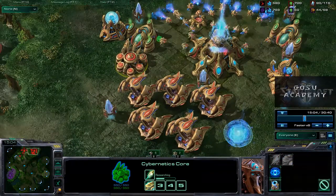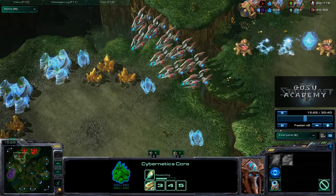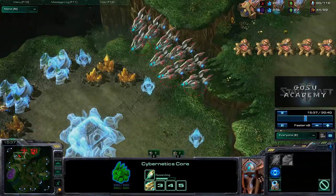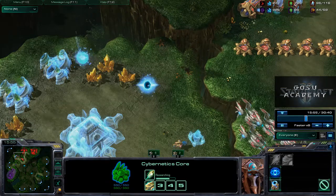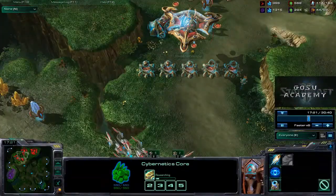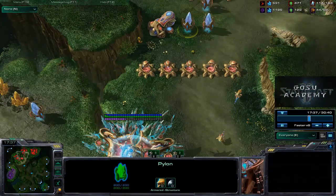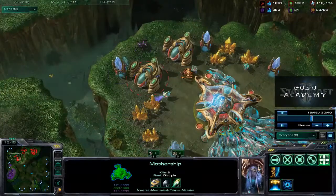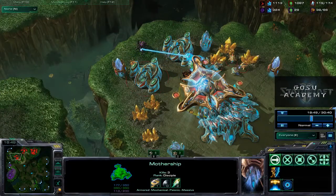We need at least six stargates, and ideally some more so that we're not building one after another — we're building all at once because we need to build fast. The Zerg are going to hit us again. Fortunately, they don't bring a large enough army. Now we have the mothership out, and we're rallying our void rays to the mothership and having the ones we have follow it.